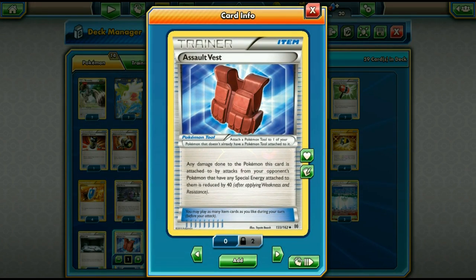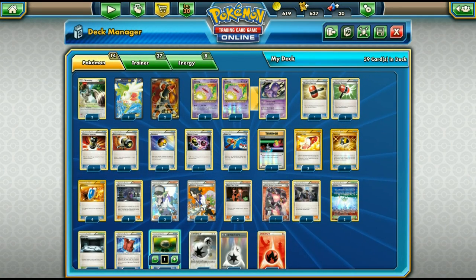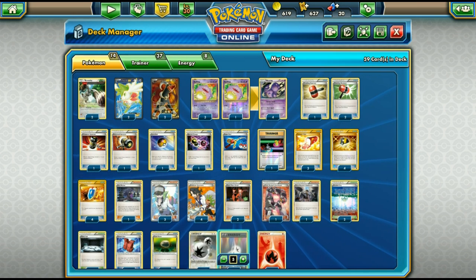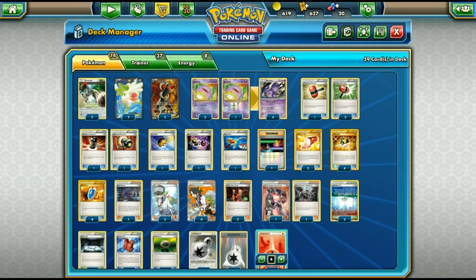One Assault Vest tool — I don't know why more people don't run this card. Any Pokémon it's attached to takes 40 less damage from attacks that use special energy, which is great since a lot of decks run special energies. One Float Stone for retreat. Four DCE for Wheezing and four Fire Energy for Houndoom and Bunnelby — four fires should be enough since Super Rod is also in the deck.